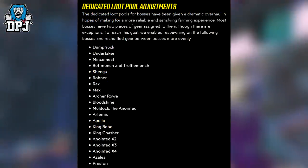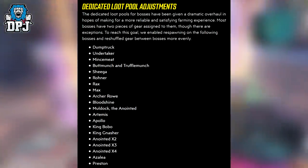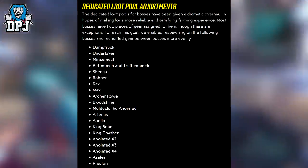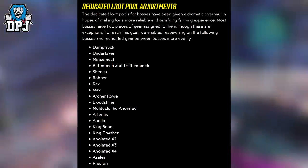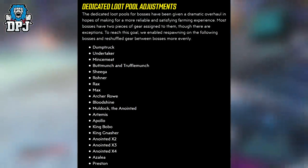Dedicated Loot Pool Adjustments. The Dedicated Loot Pool for bosses has been given a dramatic overhaul in hopes of making for a more reliable and satisfying farming experience. Most bosses have two pieces of gear assigned to them, though there are exceptions. To reach this goal, they enabled respawning on the following bosses and reshuffled gear between bosses more evenly: Dump Truck, Undertaker, Mincemeat, Bot Munch and Truffle Munch.